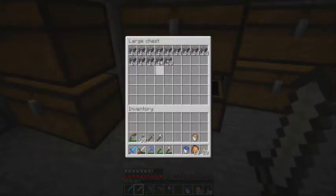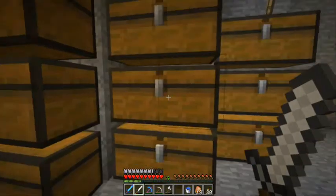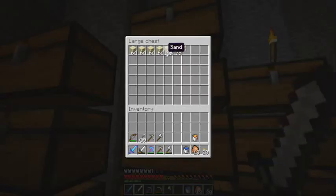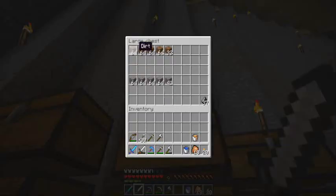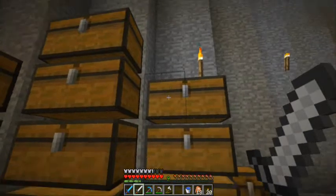In this chest here we've got some cobblestone ready to be put into the furnaces. Empty chest for more cobblestone. Our sand as we saw a moment ago. Our stockpile of dirt and gravel and also flint. Gravel I'm stockpiling because I have a little idea for a project which I might pursue later, depends on how the planning goes.